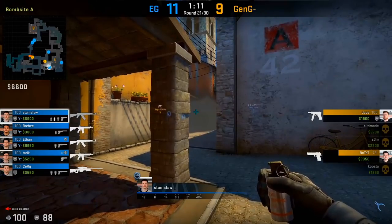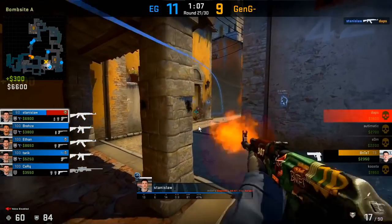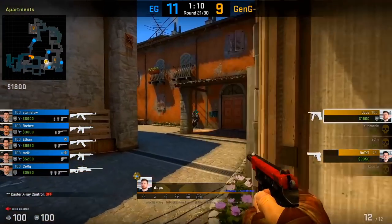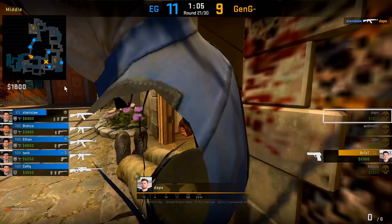Whenever Stanislaw is playing towards the pillar area, he never wants to give the T a clean fight. Daps tries to challenge Stanislaw, but Stanislaw just plays around the pillar and doesn't give him a clean fight. From Daps' point of view, look at how much he struggles — Stanislaw peeks between both the left and right side of the pillar. As a support-side player, if you can get the boiler player to commit, you buy time for your arch player to also cover you.